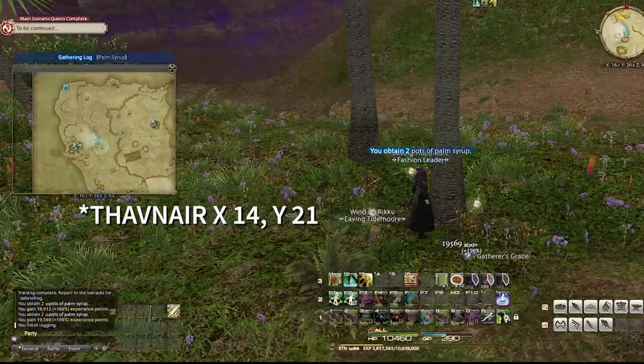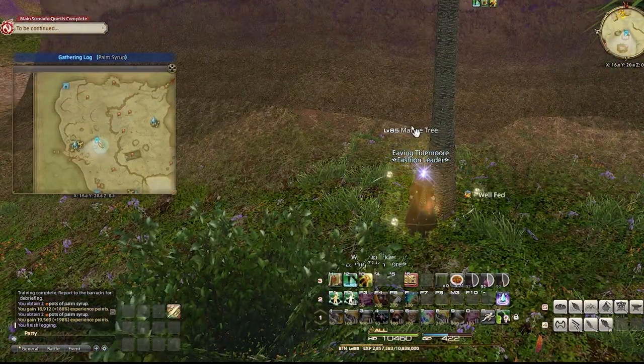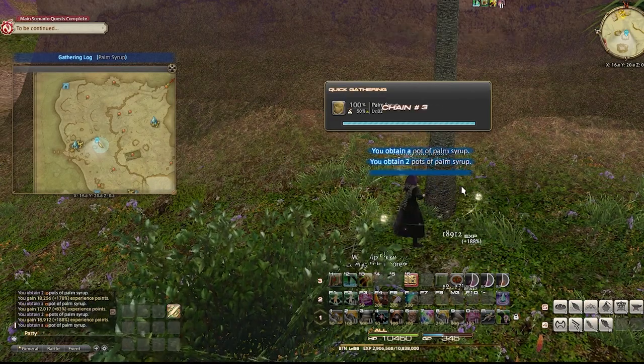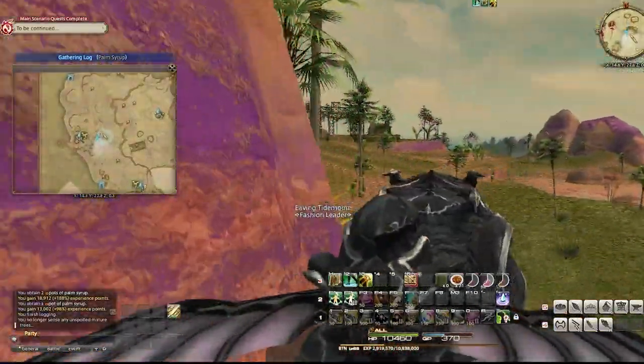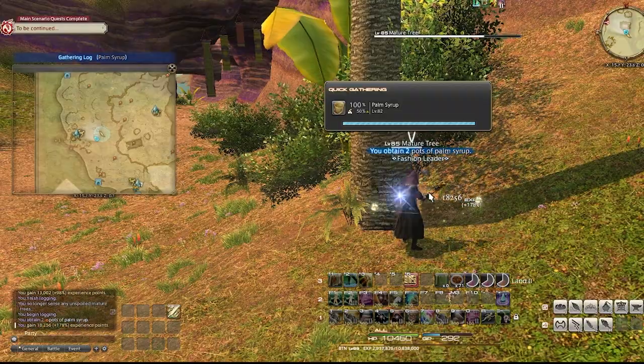Next I want to head to Thanalan where I need to complete the longest part of this farm. I'll need 600 palm syrups in order to make the 300 palm sugars. This is where cordial portions come in handy. Using Pioneer's Gift 2 to try and proc an extra syrup helps speed up the process more than you'd think.